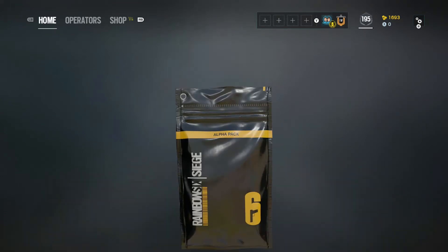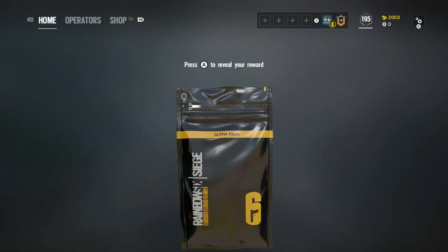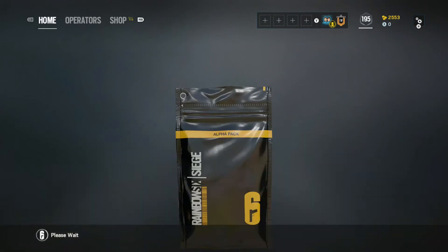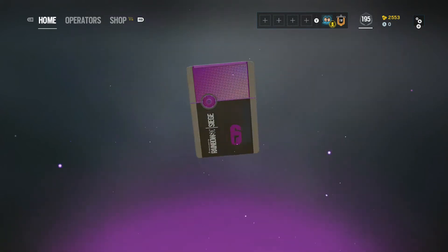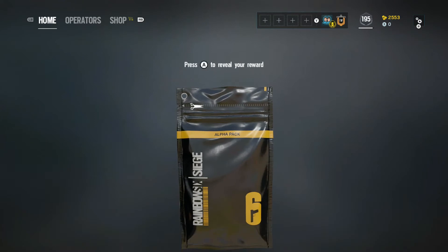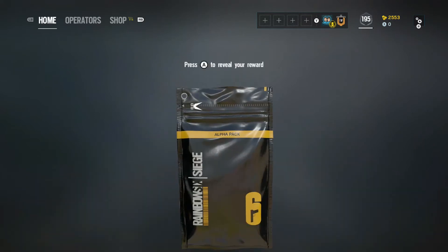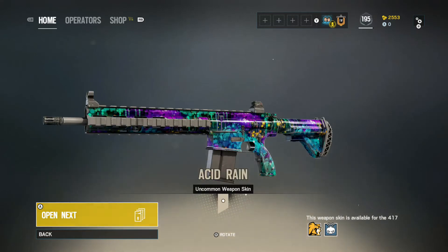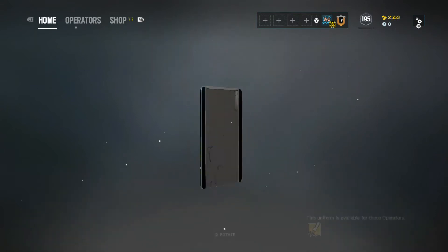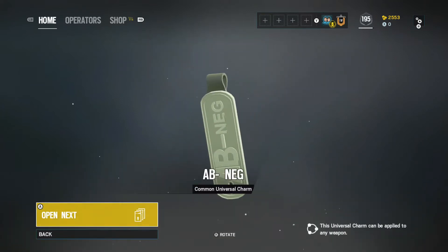Common headgear — I'm surprised I didn't have that already. Duplicate. Duplicate, 310. Common. So I guess the amount that you get back on the duplicate right now is based on whether it's common or uncommon or rare or whatever. Now that is cool — cargo truck charm. Uncommon again. Common. I like the gun skins more than anything, and the charms. That's a nice charm too.